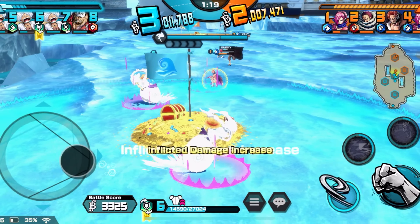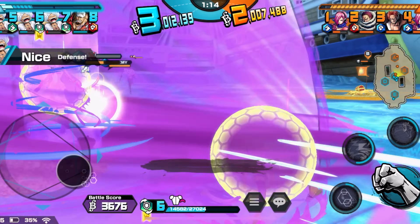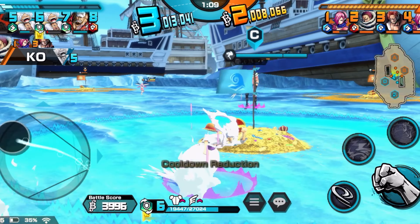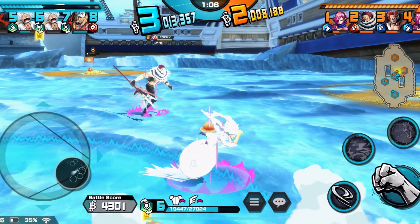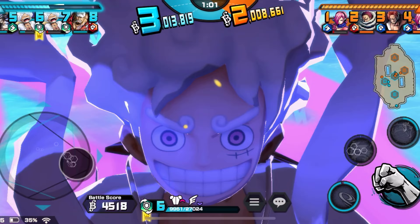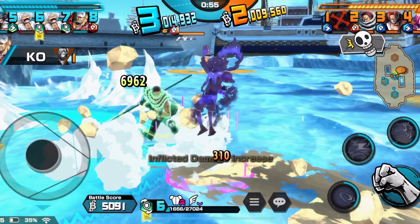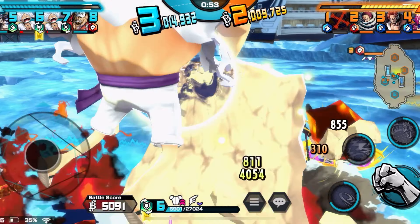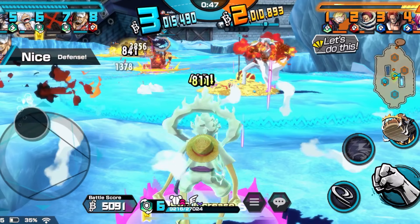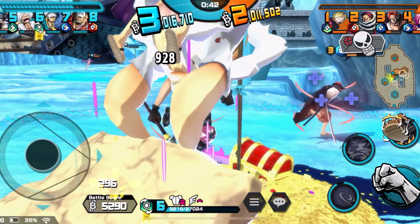I'm tired of seeing hackers in league battle. I hate seeing skills hit me without even seeing them trigger — Bandai's servers have been laggy and trash. I get a perfect dodge and still get hit. But Gear 5 — just use your skills and get the cooldowns back. Look at that HP recovery, getting all our HP back. We're unkillable.